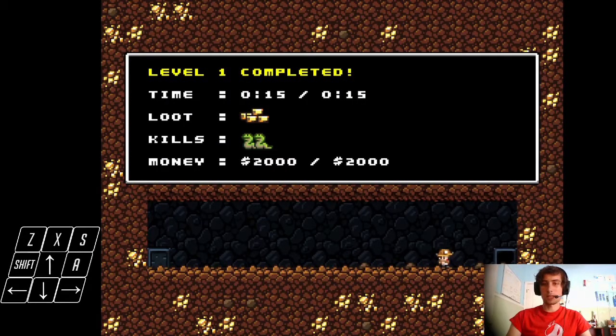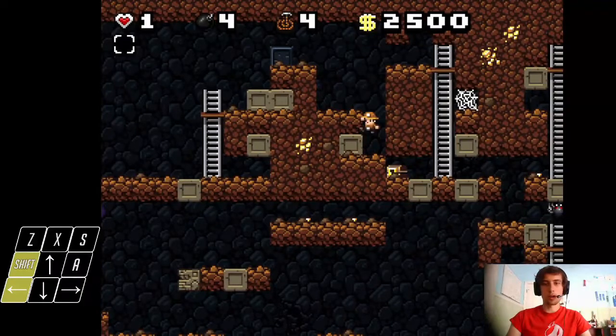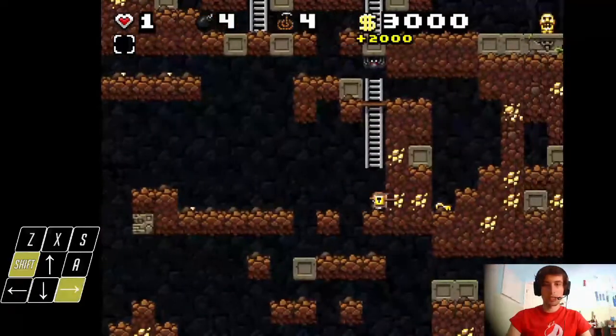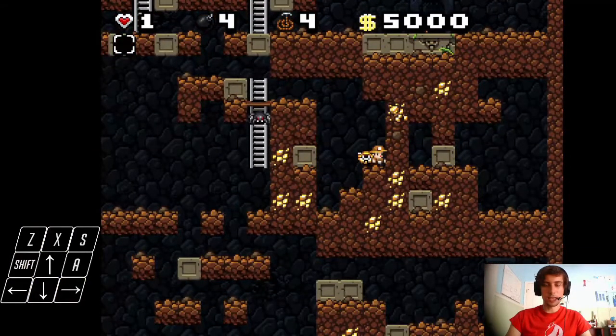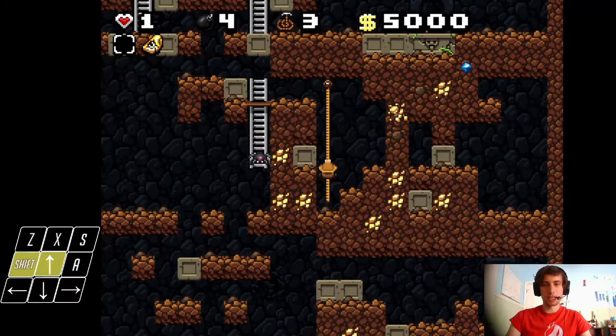The first artifact to find will be in the mines, in either level 2, 3, or 4. Notice here that we have a locked chest — this is exactly what we're looking for. Somewhere in this level is a key; we found it right here. And together, if we bring the key to the locked chest, the Wadjet Eye will appear and we can collect it, as here.